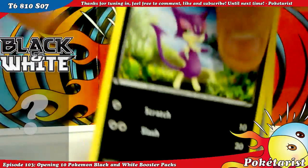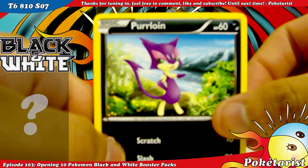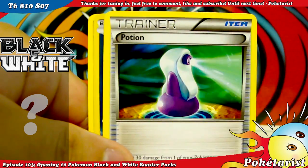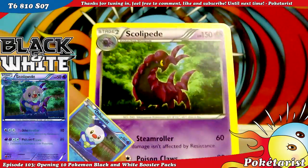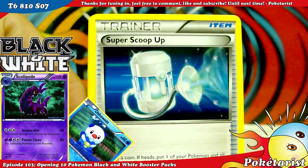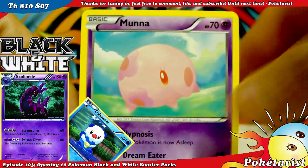Let's hope I can pull some good cards to help complete the set. We've got Purloin, Switch, Patrat, Joltik, Potion, Oshawott Reverse, and Scolopede Rare. I don't like that card — I've pulled it a lot already. Scolopede, Super Scoop Up, Buffalant, and a Moongale.